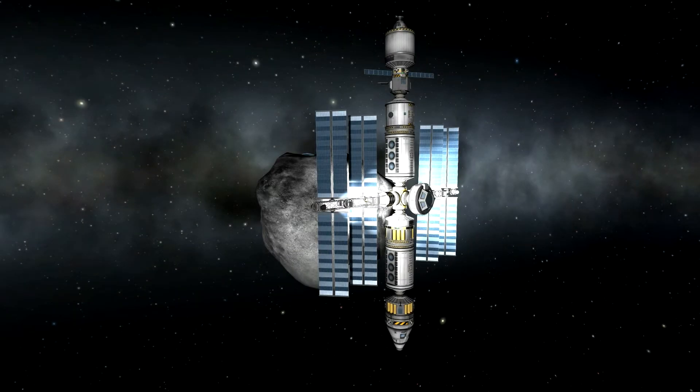Hey Internet! My name is Zeppi and welcome back to Kerbal Space Program on Wings. The new crew for the asteroid station is about to arrive and in preparation for their arrival I have to free up at least one of the two docking ports of the asteroid station.